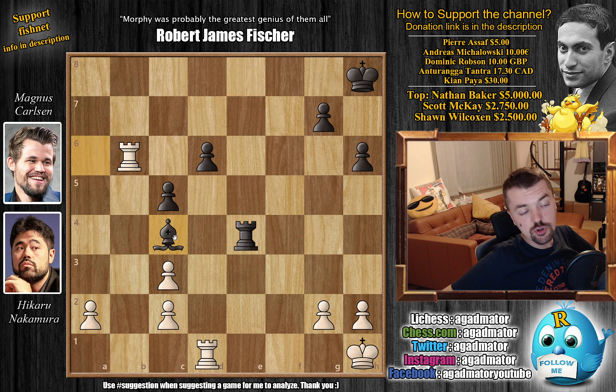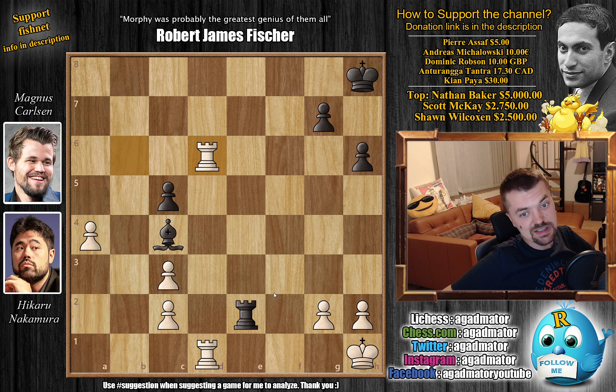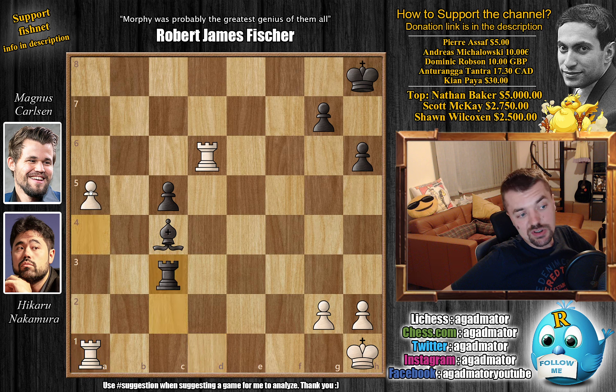Bishop to d4 check, king h1, he captured on c3 to grab the e4 pawn as well, but Nakamura continues happily gobbling up pawns — rook captures on b6 with bishop to c4. If you could somehow get to the g2 pawn, maybe you could still do something, but Nakamura just starts pushing his passed a-pawn. We have rook to e2, but now rook b captures on d6, rook captures on c2, and now rook to a1 — Nakamura puts the rook behind the passed pawn. Carlsen grabs the c3 pawn, and now just a5. It was in this position that Magnus Carlsen resigned the game.